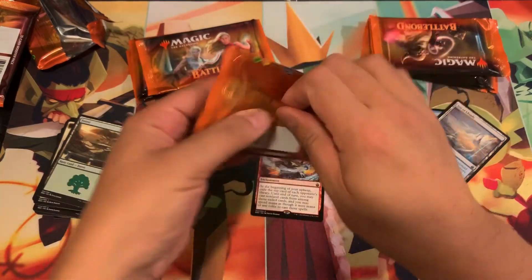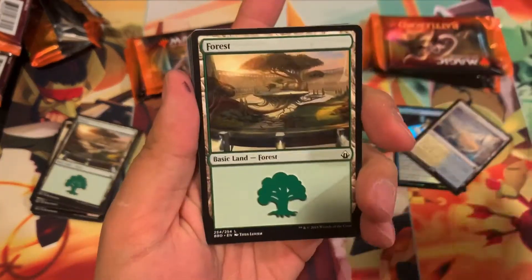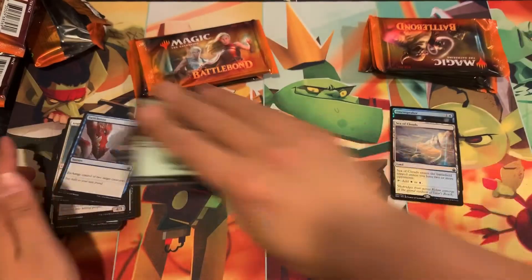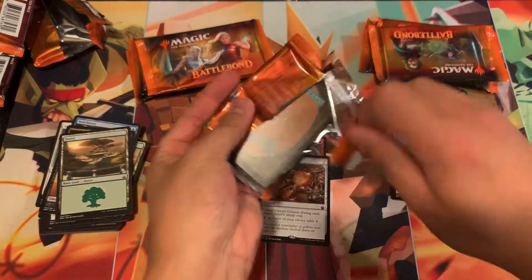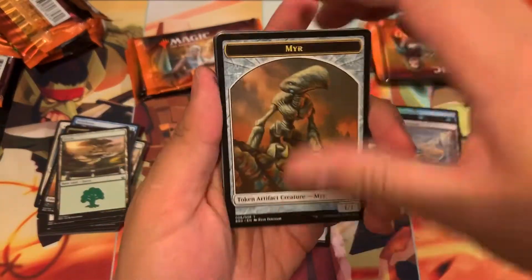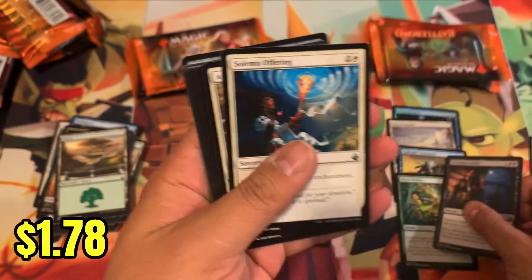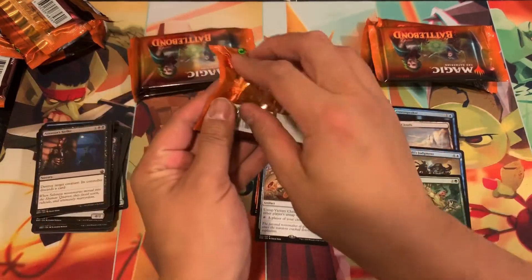Those nice lands in the Battle Bond land cycles are worth a nice amount. Victory Chimes for a couple of dollars, nothing too exciting there. Wesley has some work to do. Tony is sitting back in his recliner thinking he's got this in the bag. Zinder Splits, Judgment, and oh — a Beast Within for a dollar or two. Tony is starting to pull away.